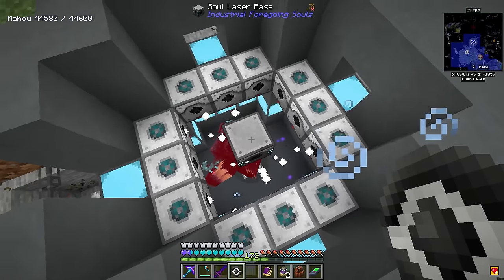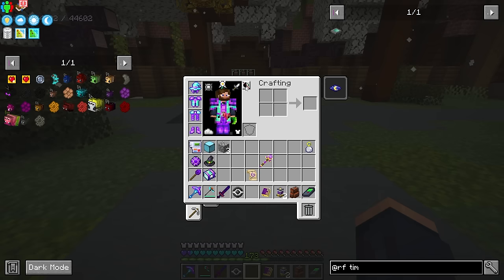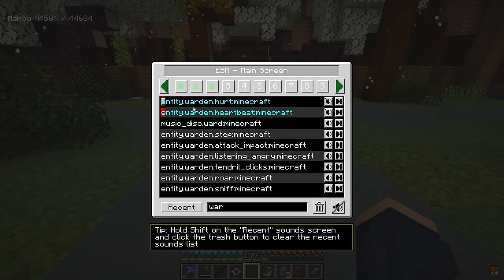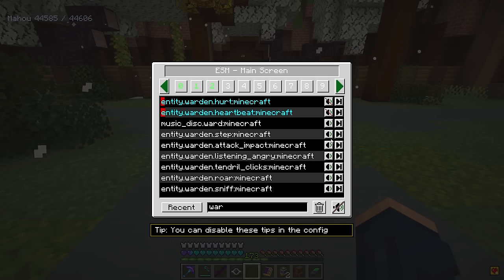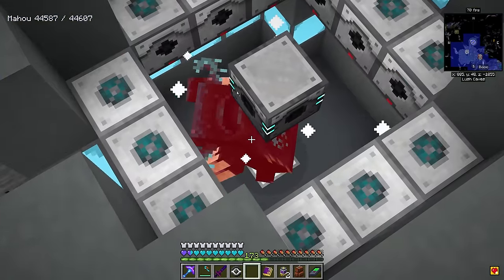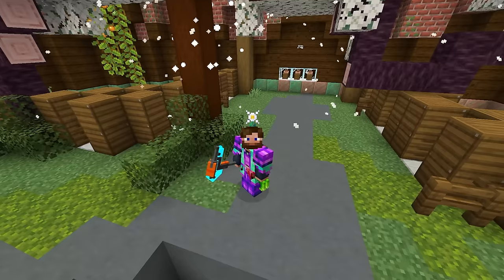It is healing it — yes, it is working 100%! The Warden is stasised and constantly being kept healed. Of course this is incredibly annoying, so we need to go into sound settings and turn off the Warden hurt sound and the Warden heartbeat sound — maybe keep it just slightly enabled — and turn off the Warden step sound too.